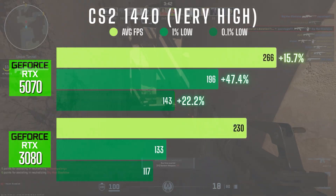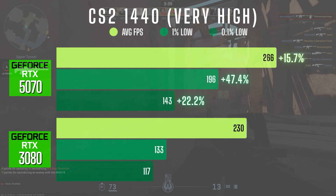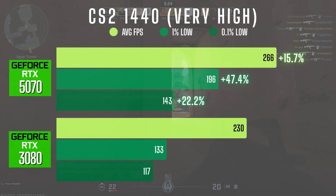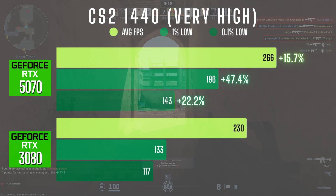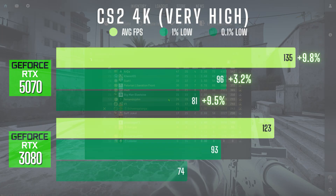Next up is CS2 running the very high graphics preset. At 1440p the 5070 delivered a strong 15.7% increase in average FPS, but a massive 47% improvement in 1% lows and a 22% gain in 0.1% lows. This was the average over 3 tests, and it did feel noticeably smoother and more responsive on the 5070. At 4K the gap narrowed a bit — the 5070 was about 10% faster in average FPS and 3% faster in 1% lows.